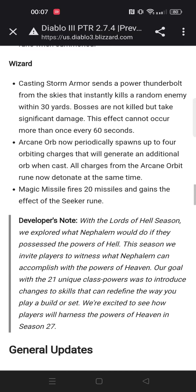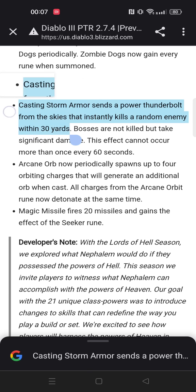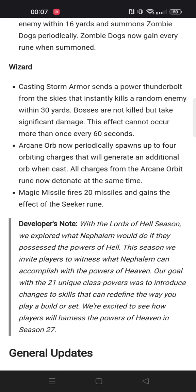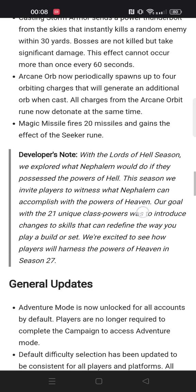Finally, there's the Wizard with Storm Armor that calls down a thunderbolt that instantly kills an enemy within 30 yards — it's extremely funny but probably not going to be that strong. You can't kill bosses, but it takes significant damage, so I've already heard talk about triple Wizard groups potentially killing bosses. What is really strong though is Arcane Orb — Frozen Orb in particular — which could be extremely powerful. There's also a DMO rework coming up, and Magic Missile now fires 20 missiles, which is going to be very fun to try.